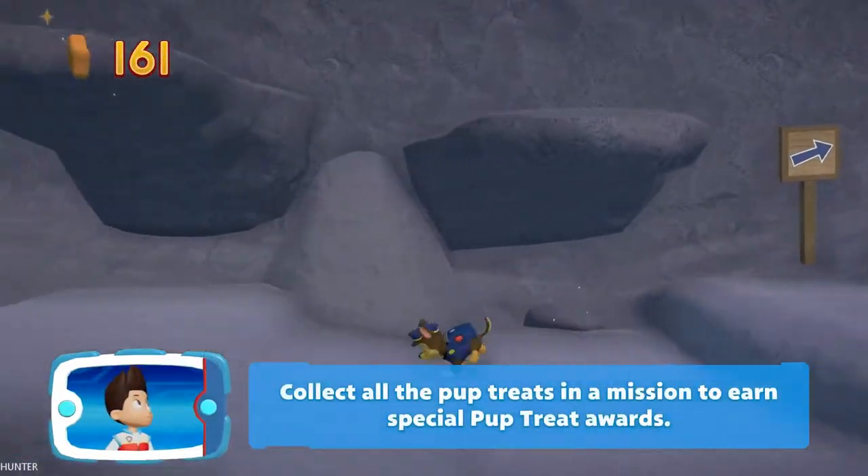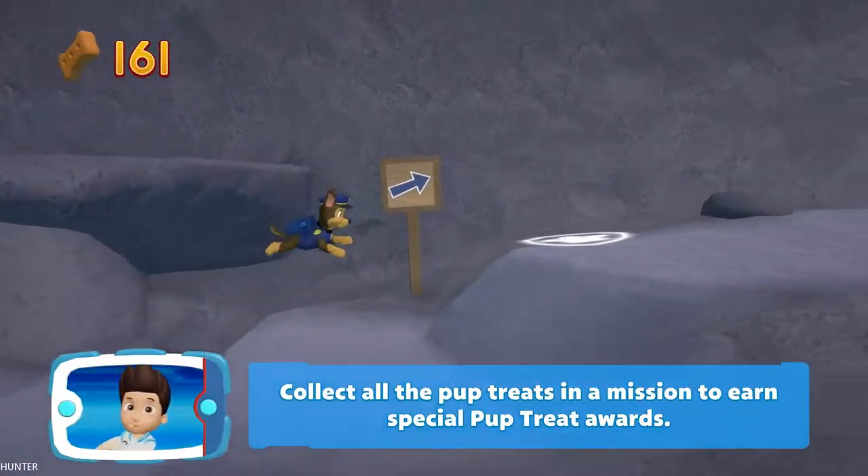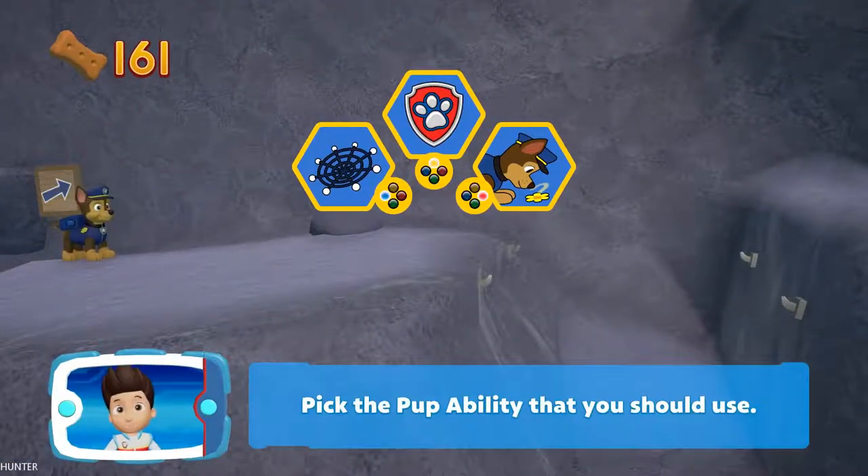Collect all the pup treats in a mission to earn special pup treat awards. Pick the pup ability that you should use.